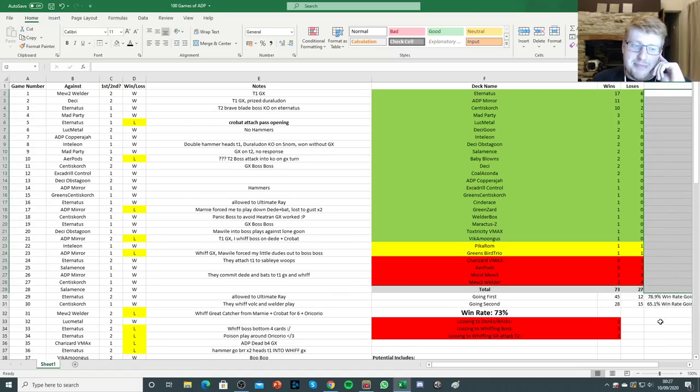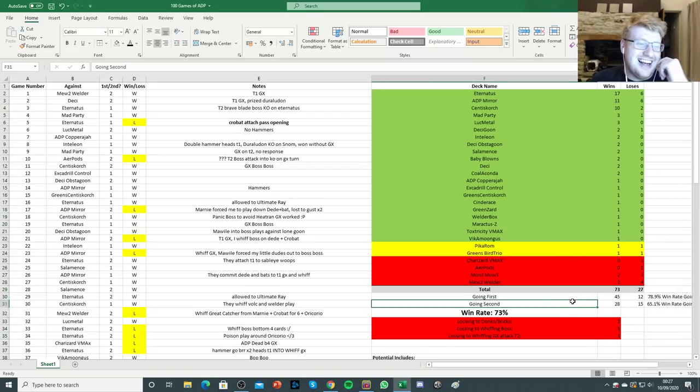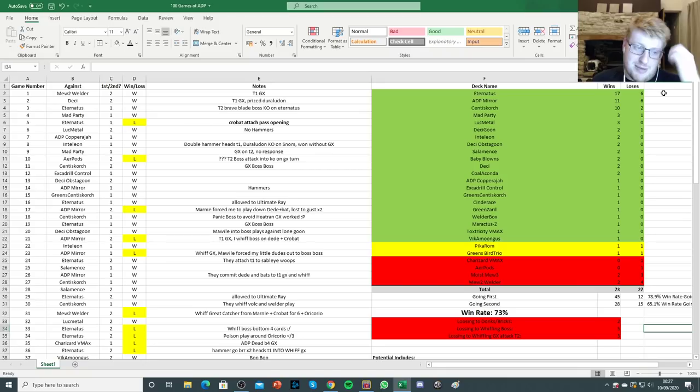Let me know what you guys think about ADP — do you think it's bannable, something you're happy to still see in the format? Do you think it's the best deck in the format? I think 73% win rate is a good target for any deck with a hundred games — that's a decent sample size. Maybe if I play more games or try different variations of ADP, like a greedier list with Crushing Hammers or a more defensive list with Tag Call or double Zamazenta, I could try so many things with this series. But I just wanted to introduce this because it's something we should really be doing with our playtesting.